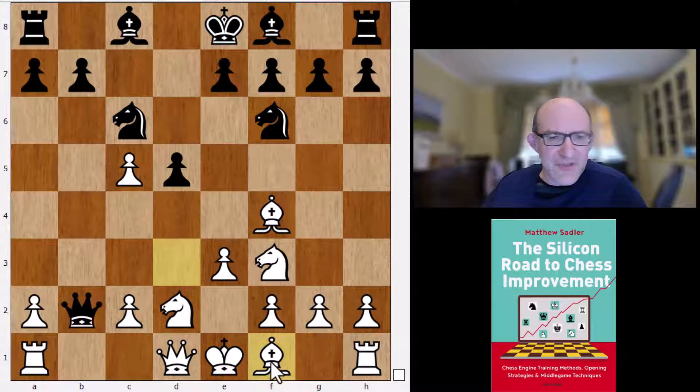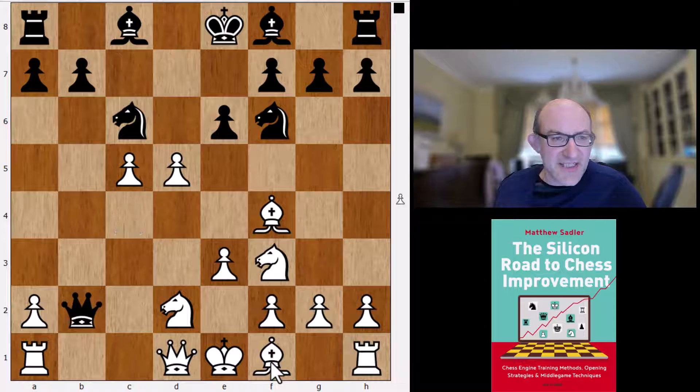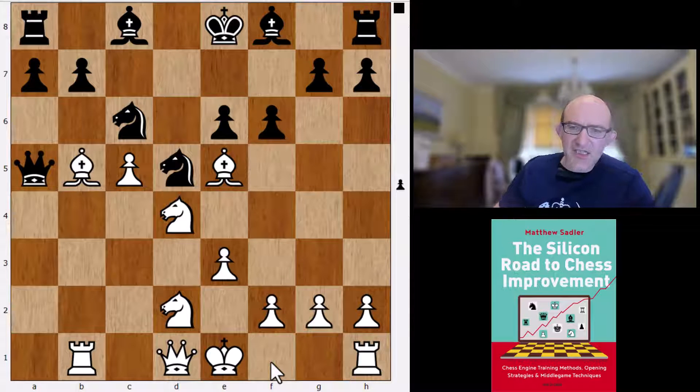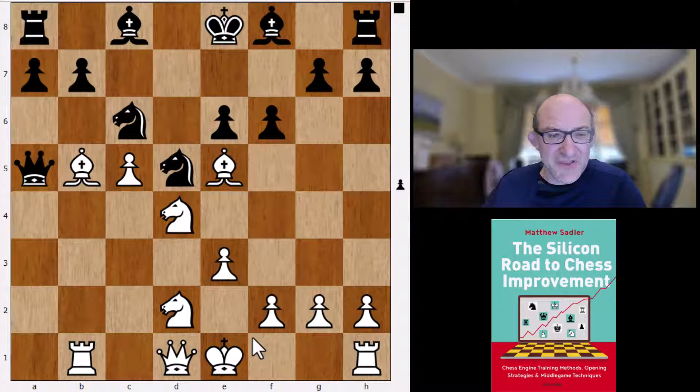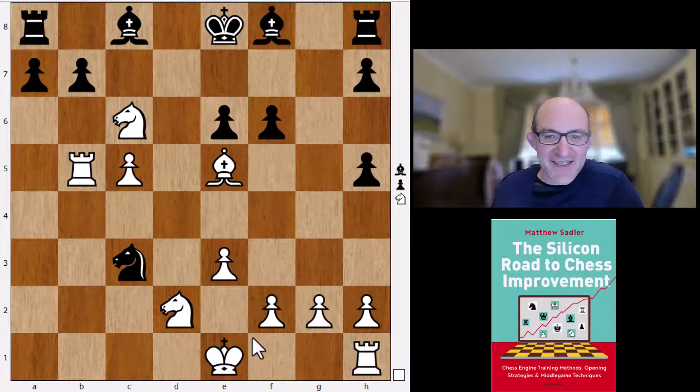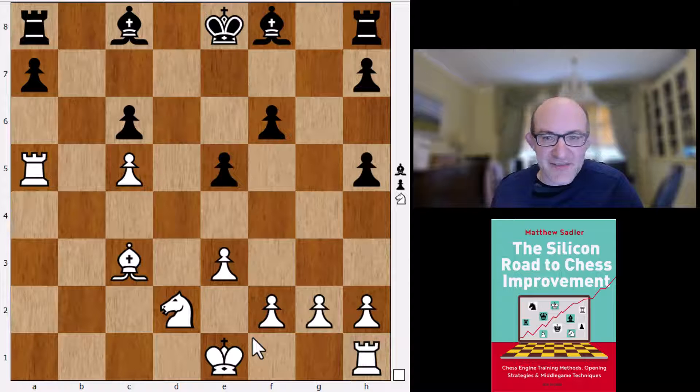Rook b1 was what AlphaZero was playing, but c4 is Stockfish's idea, which I've also seen. White has some compensation for the pawns — it's very tactical, with the bishop and queen on b2 under pressure and some crazy tactics — but eventually you come out to a position where white's got good compensation for the pawn, but nothing more than that. So that's quite an interesting London system line.